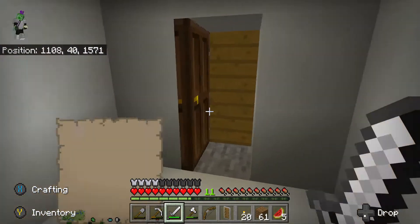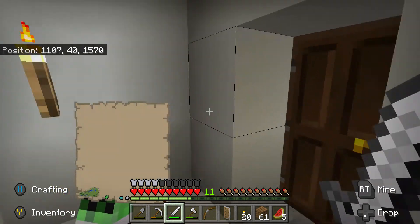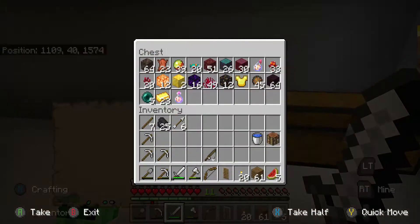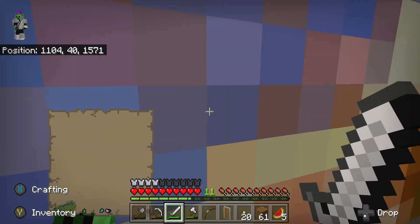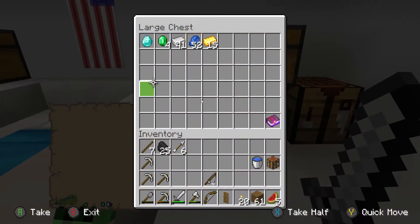It looks like a normal painting, but when you go through there's a door you can open and close — if you don't want anyone to come in, you just close it. Behind it is basically my storage system for the house, and this is where my rare stuff is.